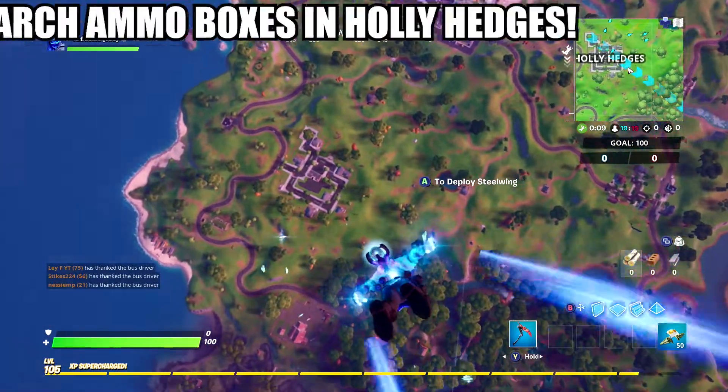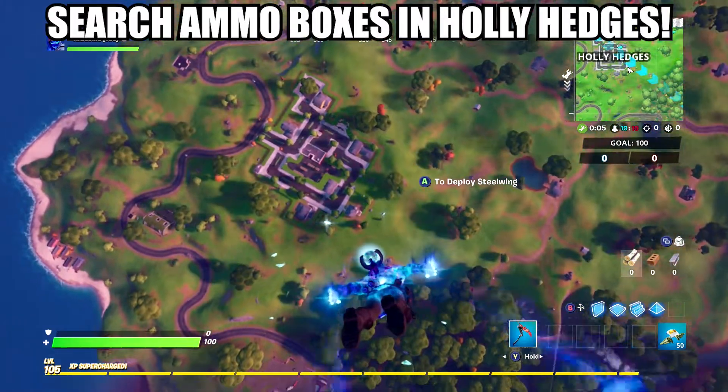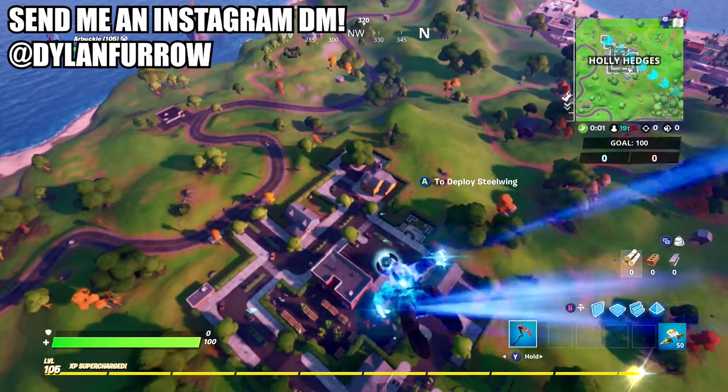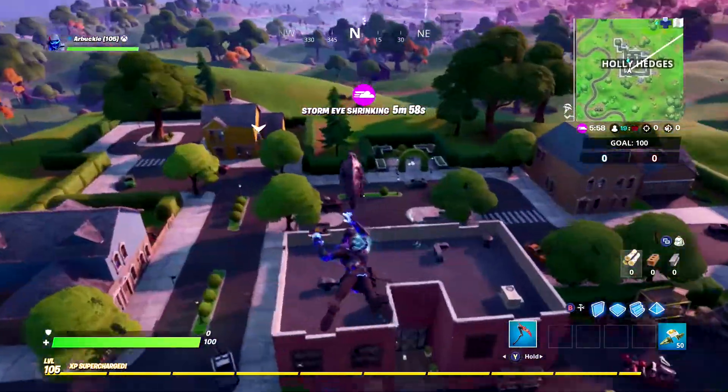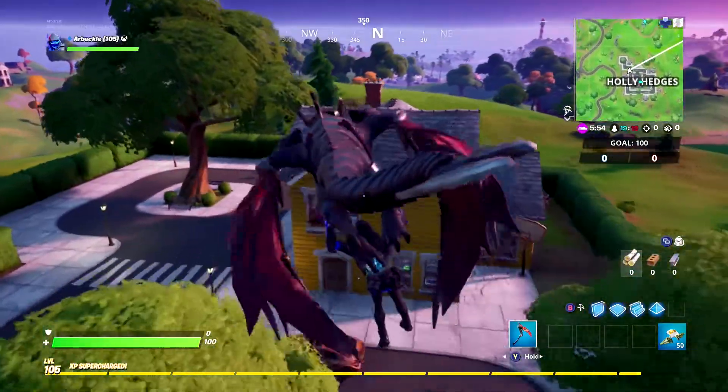What's going on ladies and gents, my name is Arbuckle, welcome back to another video. Today we are once again back on Fortnite Chapter 2 and I wanted to share with you guys how to complete the Chaos Rising challenge — search ammo boxes at Steamy Stacks or Holly Hedges — as quickly and easily as possible.